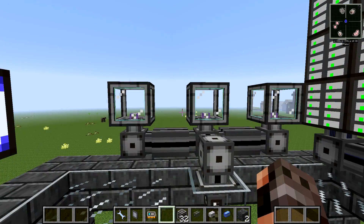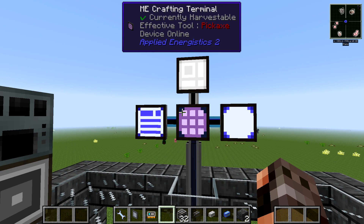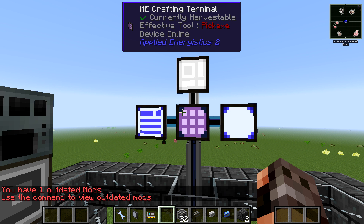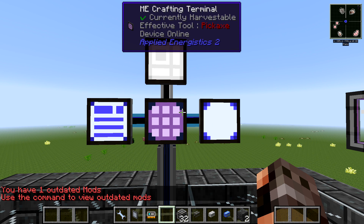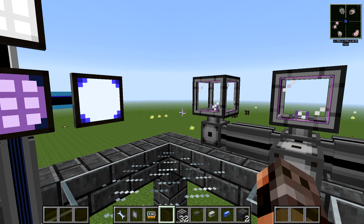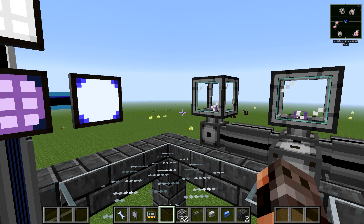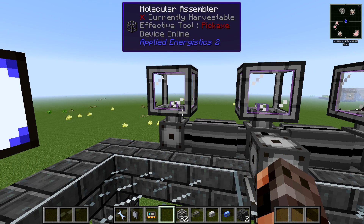Let's look at autocrafting. Autocrafting is something you really want once you have a long-term world, especially if you're a fan of modded Minecraft. The first thing you're going to need is one of these — they're called Molecular Assemblers. Look at them — they've got blinking lights. They're absolutely amazing.